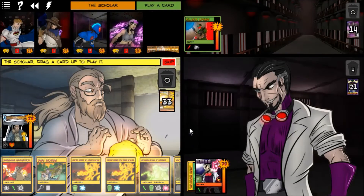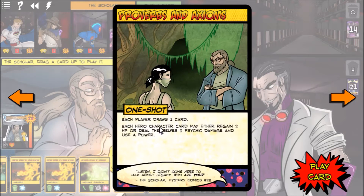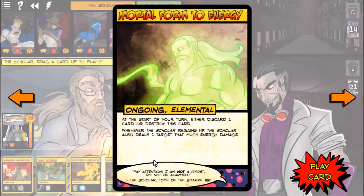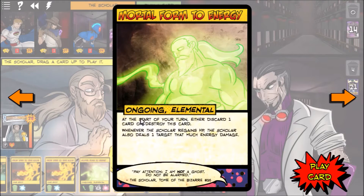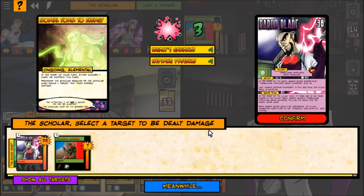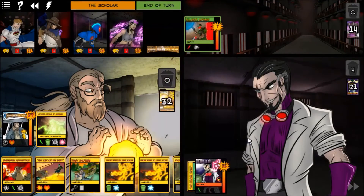The Scholar's turn. I play Mortal Form to Energy — at the start of your turn, either discard one card or destroy this card. Whenever he heals, he gets to deal damage. He heals himself for one and deals damage to Baron Blade. He draws a card.